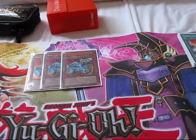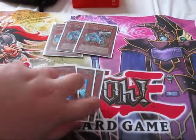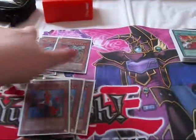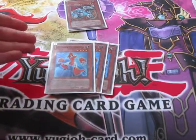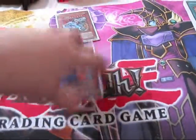He is searched out by 3 Machina Gear Frame, who is basically the Stratos of Machinas. You use him as a giant 1800 beatstick, and also to search out Machina Fortress.